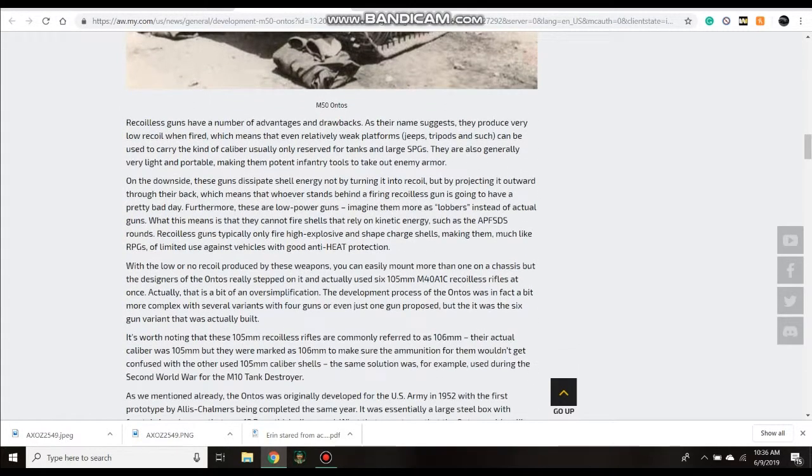Now, how recoilless guns work — they call them lobbers, explaining that they can't use kinetic energy shells such as APFSDS, armor piercing fin discarding sabot rounds, or armor piercing rounds of any kind. They have no rifling in them, which is why they're called recoilless guns. They basically act as giant tube launchers — they launch a shell forward and blast all that energy out the rear of the weapon via a backblast. So no rifling, no recoil. That also means shells are going to be less accurate and far slower.